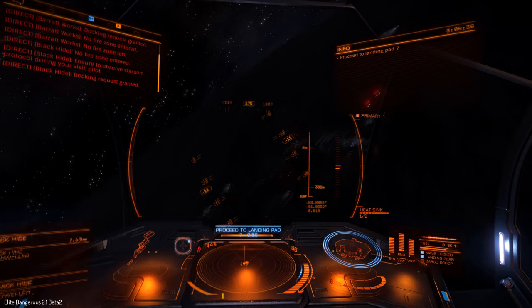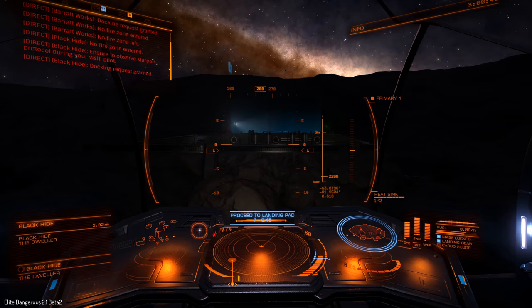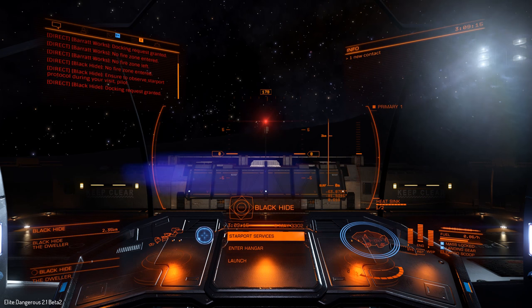Permission authorized — you may proceed to landing pad 07. That's another feature added for everyone: there's a lot more comms chatter when you're docking. They've added a bunch of different voices from different regions and different accents, and it definitely enhances the atmosphere.